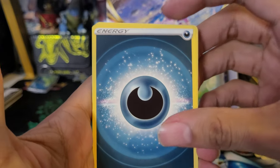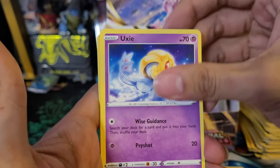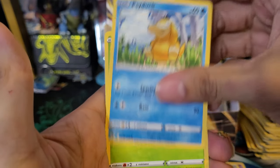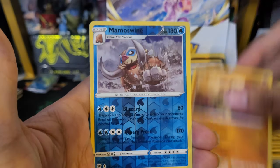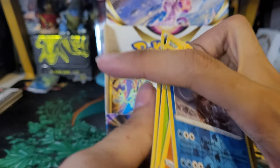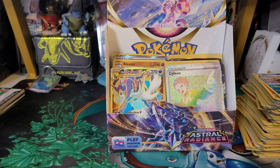Final pack — let's see if we can get some last-pack magic: Dark Energy, Prugly, Uxie, Lotto, Psyduck, Petalil, Stantler, Bergmite, Hippopotas, Mamoswine reverse, and a Mismagius non-holo rare. That's the box! Give me a second to sort through the pulls and we'll go over them.